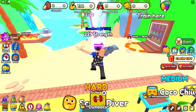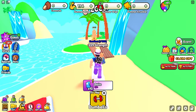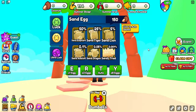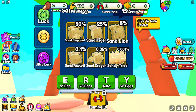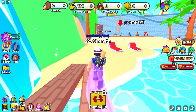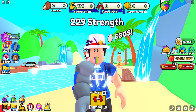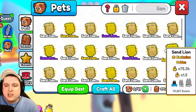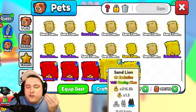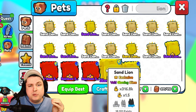First off we're gonna check out the egg, because this is quite important — what's in here. There is a new currency called the coconut, and we need to use coconuts to get ourselves some new pets. I already got myself a bunch of sand lions because they're actually really cheap right now. A lot of people have them already, and I decided to just buy a very cheap team.